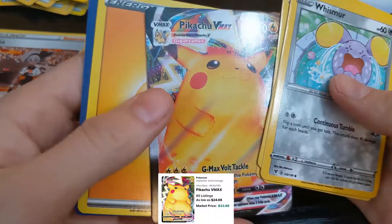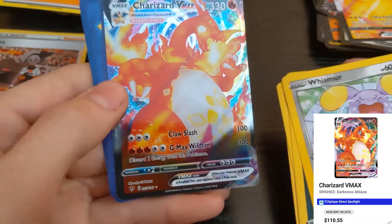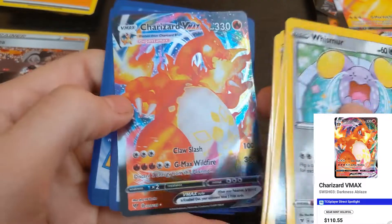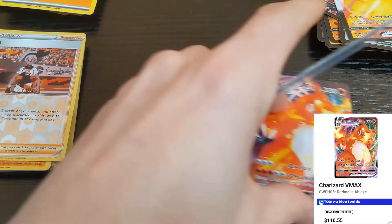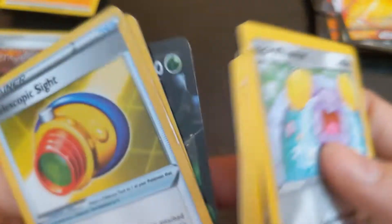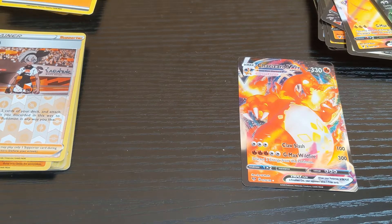Shuckle, Pikachu, energy. Oh boys, we got the Charizard VMAX reverse holo — woo! Here we go, that's probably the top card. Just so y'all can see — Clefable and that guy. All right, I like that Charizard. Very nice.